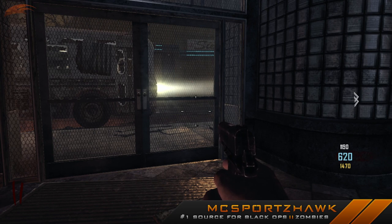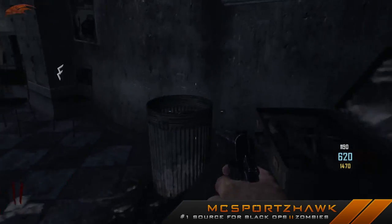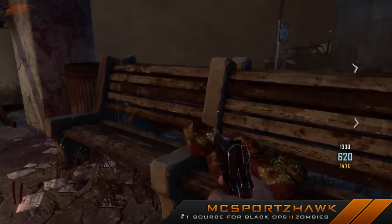What's going on guys? My name is Matt or MCSportstalk. We're playing some Black Ops 2 Zombies on Transit mode. This is the map Green Run. We're actually over in the starting area by the bus. And this tutorial is going to show you how to get the Easter egg song in co-op mode when you're playing online with your friends.